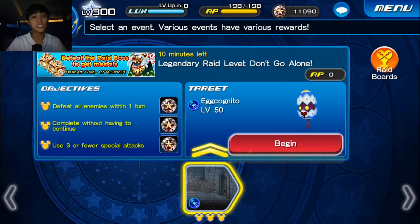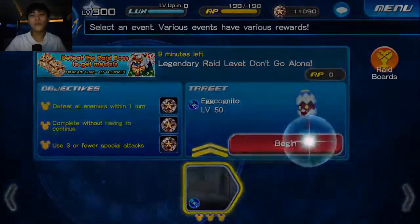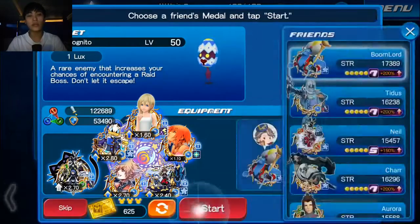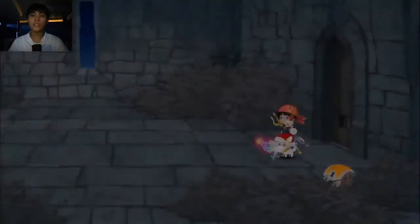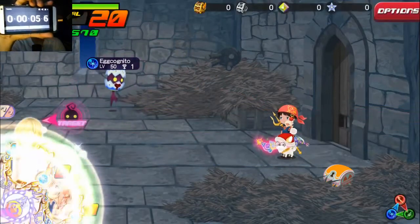The topic I want to talk about is skip tickets. What we're going to do now is time how long it takes to generate a raid boss just going with conventional methods. I'm going to have my timer up here — it's already going because I already hit yes.